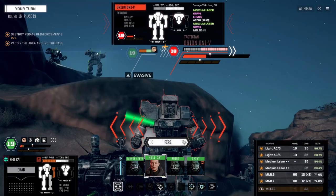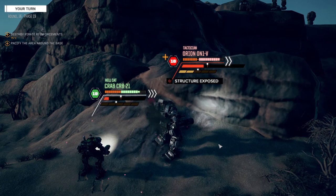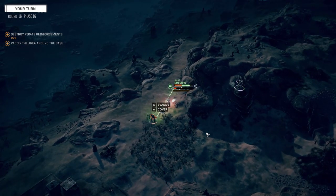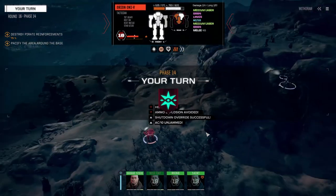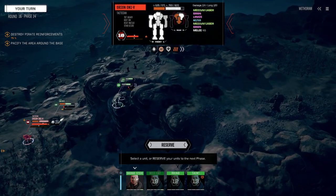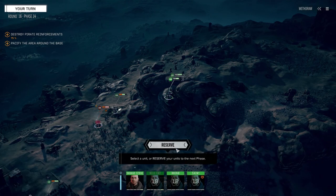Let's get around behind this guy — make him worry, fire everything. Let's see what he does here. I'm taking internal damage. He took a bunch of damage to the back, that's for sure — let's reserve. Gotta get Rhino out of the way.